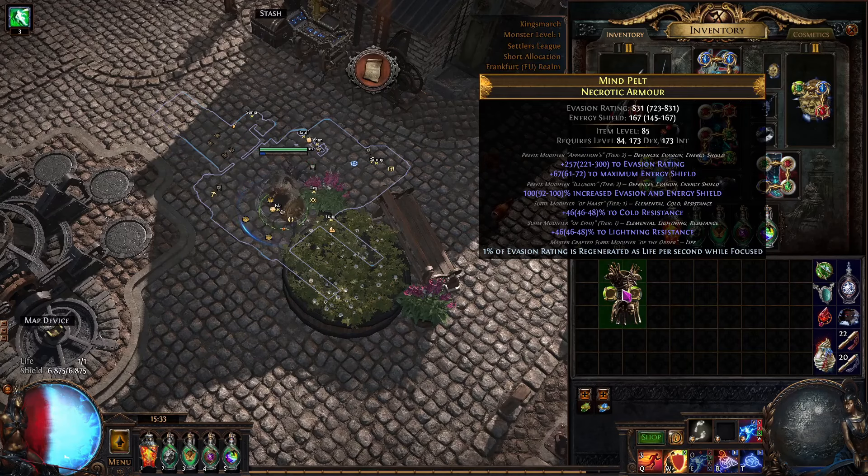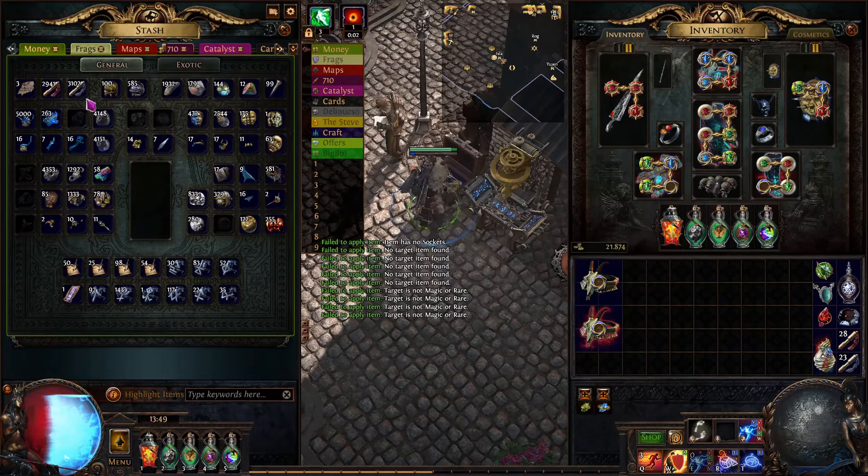It basically transferred one less mod than we wanted. Technically what I could do at this point is make another armor that has either three or four desired prefixes and suffixes and then recombinate that together with this one. So if we can make one that has T1 evasion and energy shield, T1 percent energy shield, and T1 energy shield and evasion rating — one pure energy shield, one evasion energy shield raw — and then preferably one suffix or no suffixes, we craft chosen mods on it and recombinate again into something useful. Basically we need to get a better helmet.